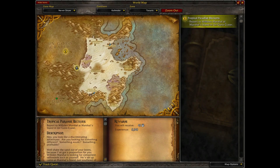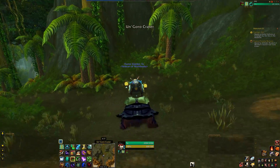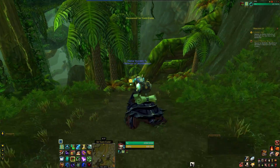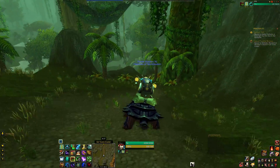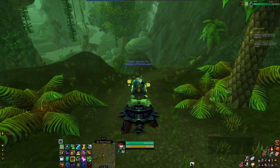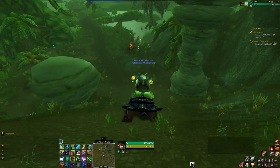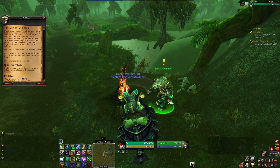If memory serves, I think Un'Goro Crater is actually a Titan creation, similar to Sholazar Basin in Wrath of the Lich King — or Northrend, if you want the continent name. In Northrend there's an area called Sholazar Basin. It's a giant circular depression in the ground, very similar to this, that's also swampy, sort of humid, and has lots of big creatures and stuff. There we go.